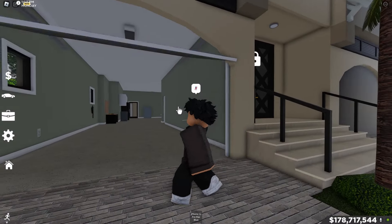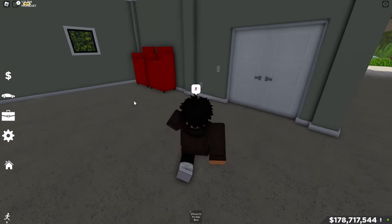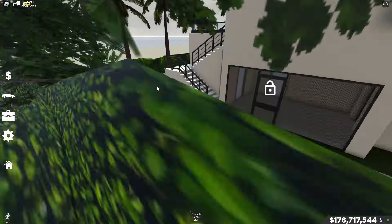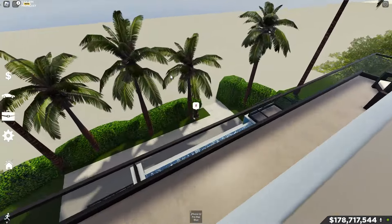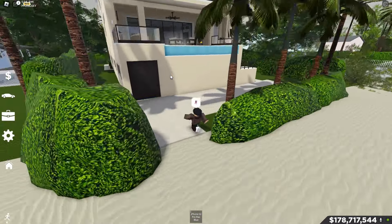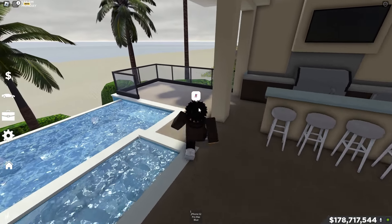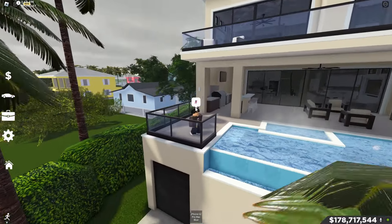Right here we have a fully decked-out garage with a charging area for electric cars — it's extremely spacious. The backyard is absolutely amazing: you have a whole beach view and a whole pool. This is by far the nicest house compared to Rensselaer County and all the other houses in Southwest Florida.